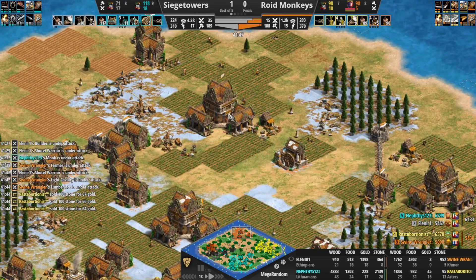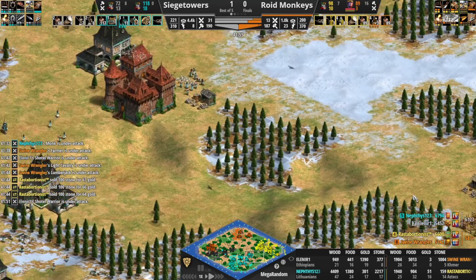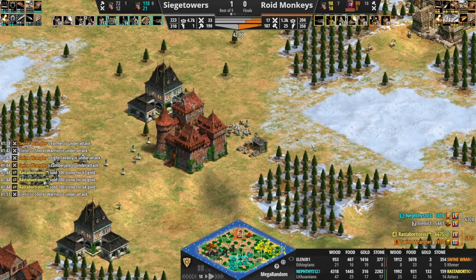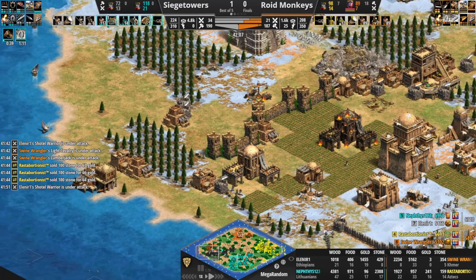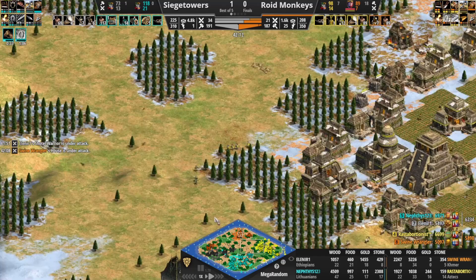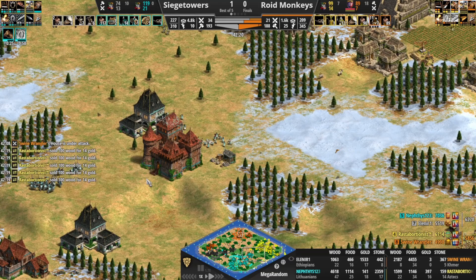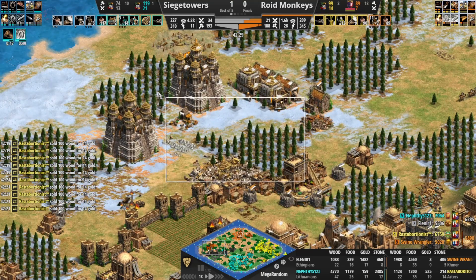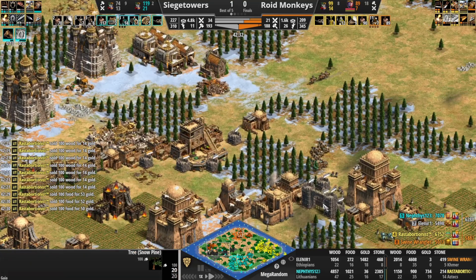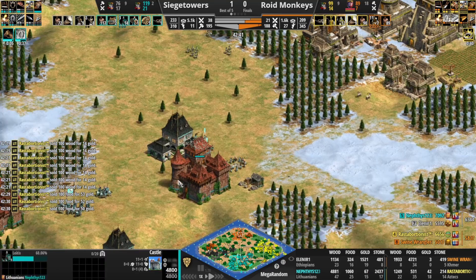Looks like Swine Wrangler hasn't noticed — does notice, garrisoning there. What a messy game. The vill count — I don't know how these two teams just like coordinated, the vill count almost dead even again. I do like Siege Towers' position here though — they've got a bit more map control, I like their composition better. The fact that they should have no problem clearing this area out. I think we need some Trebs here from Nephthys — Nephthys has a great chance to push here. Don't give Rasta a chance to make the tech switch and get the eco back under control.